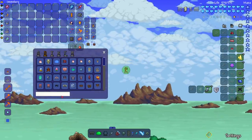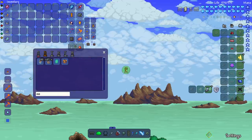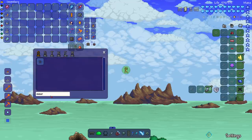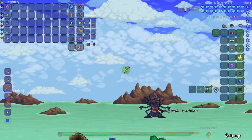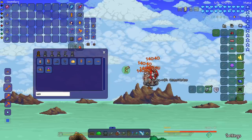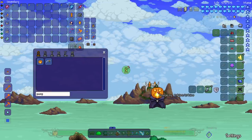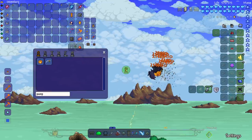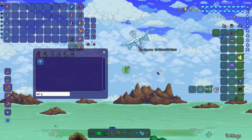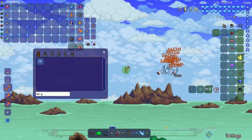Since we did the Martian Saucer, might as well do the event bosses. Apparently they're not considered bosses but let's spawn them in and kill them real quick. The sand tank — see you later. The Everscream — the other tree boss. Of course the Pumpking himself — bye bye. And last but not least, the Ice Queen — she can spin her way to hell.